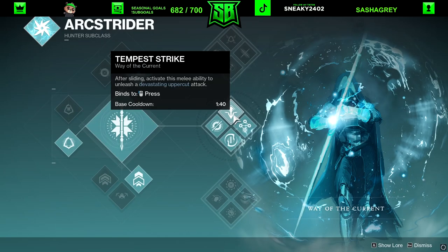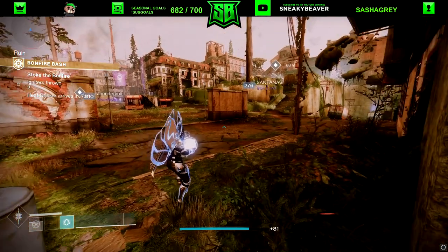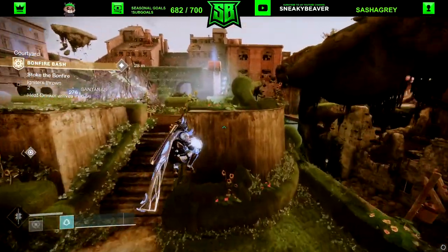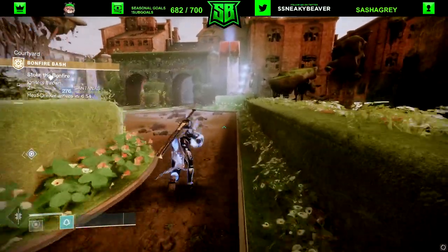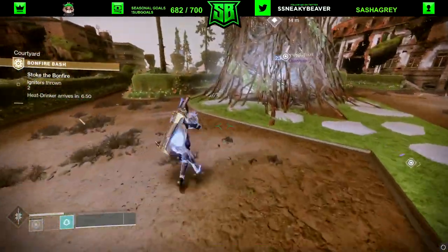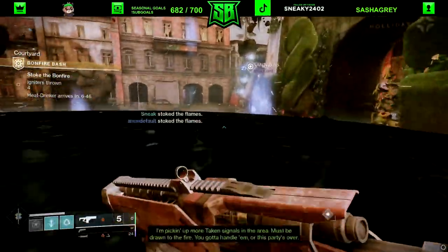Tempest Strike says: after sliding, activate this melee ability to unleash a devastating uppercut attack. You're going to combine this with holding the ball, then slide towards the tree in the middle. Don't slide directly at the center — slide to the edges of the tree, far left or far right. Treat it like a penalty shot: pick a side edge, go in a straight line, slide, do the melee.